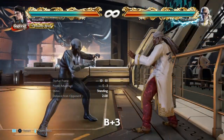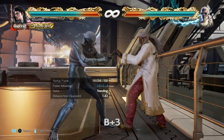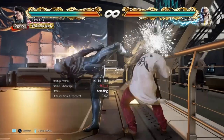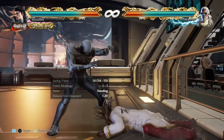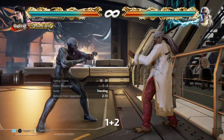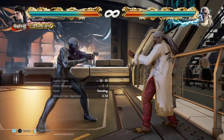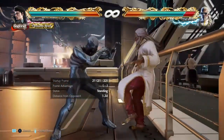The fourth option is back plus 3. This is a 14-frame punisher and it's safe on block. The only problem is that it's high and it's a bit off axis, so it doesn't always splat. The fifth option is 1+2. This is a power crush — you can use it when you expect retaliation. The only problem is that it's minus 14.